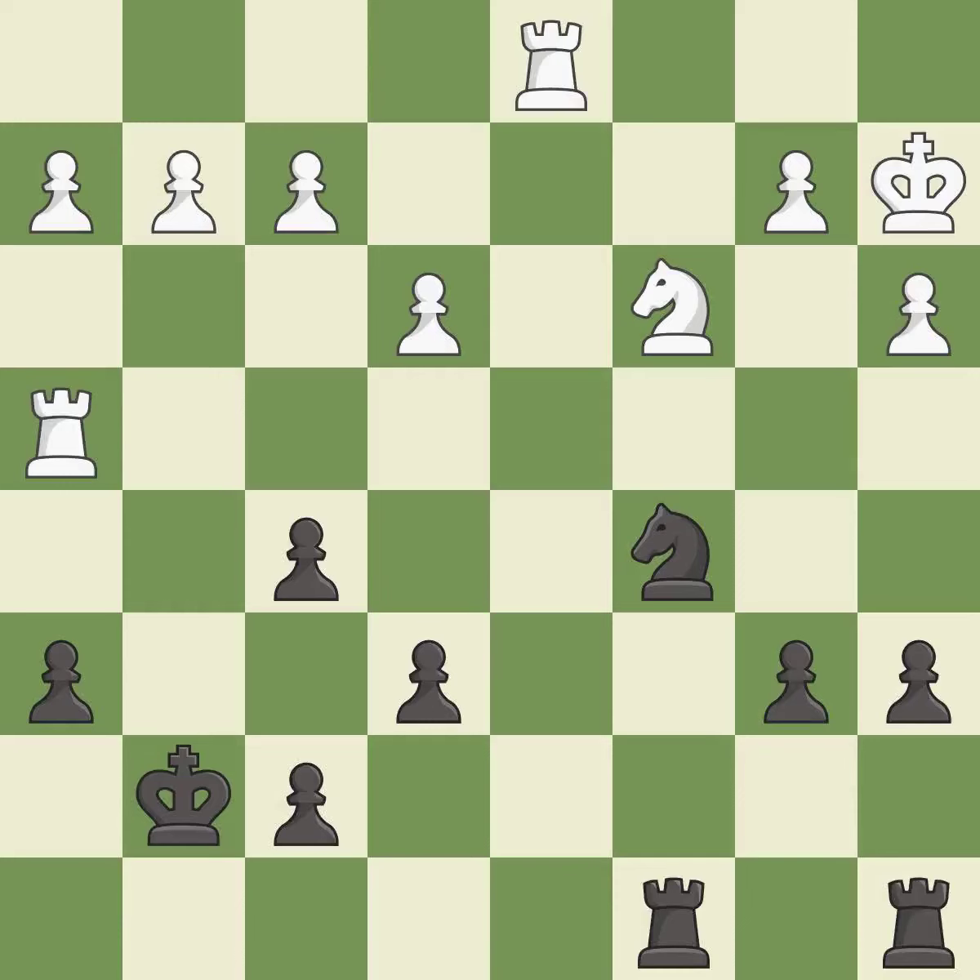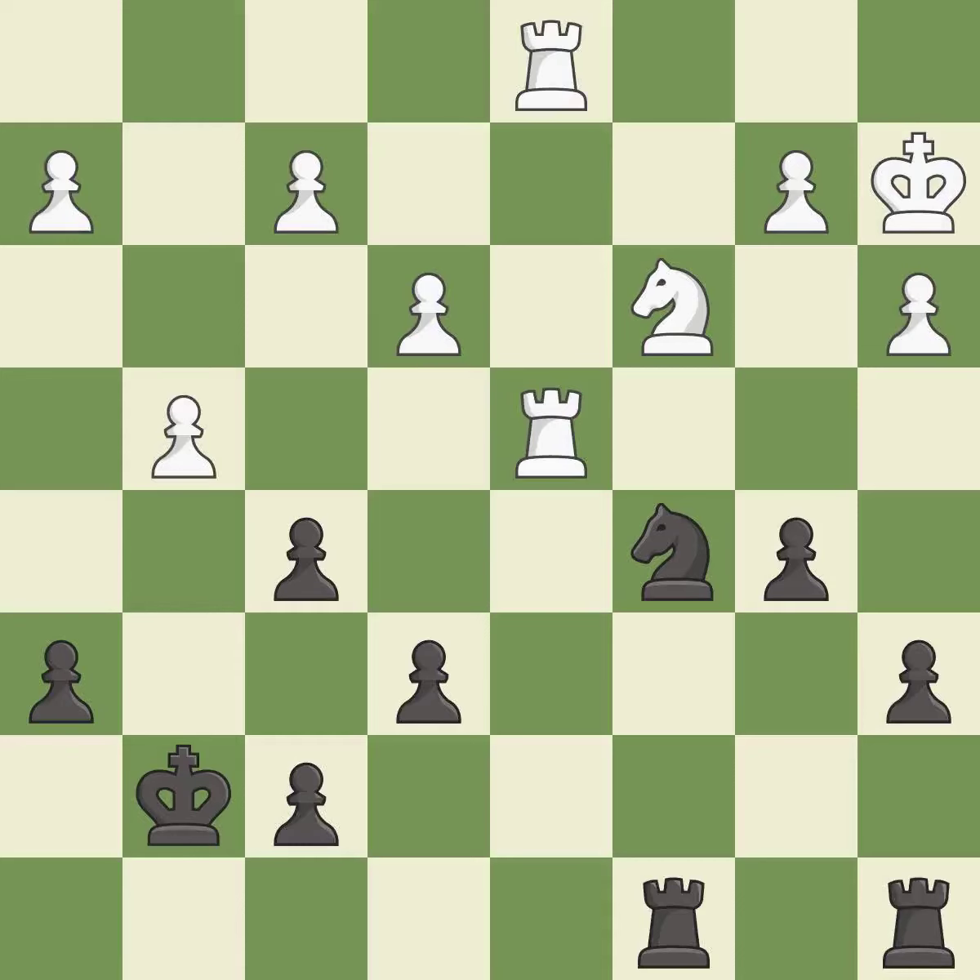The rooks are coordinated and powerfully doubled on the file. This maintains the balance in material with a good trade. This is the only good move.